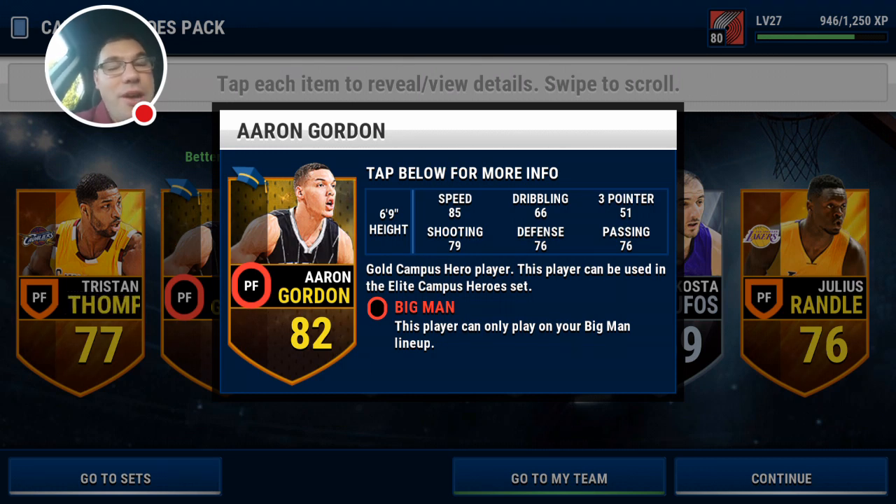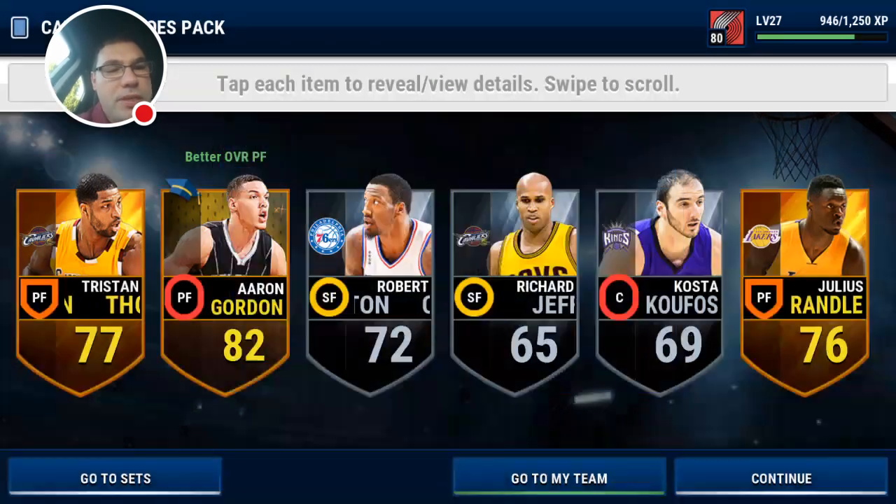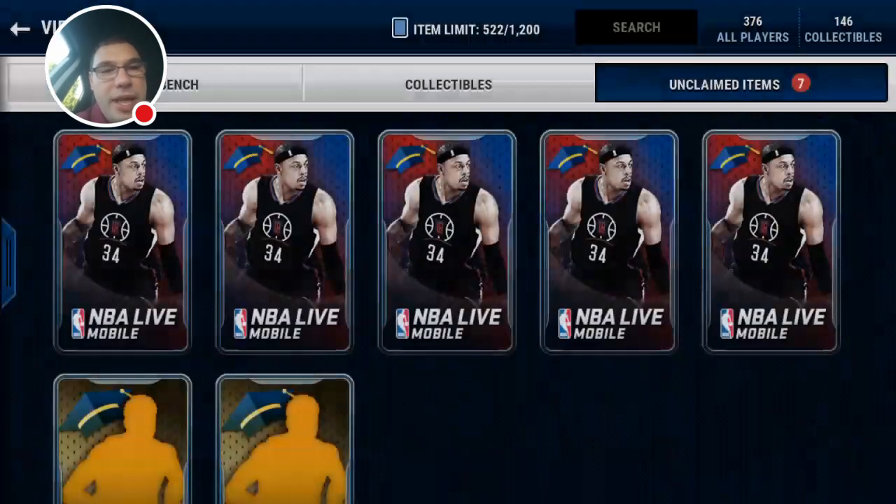I wish they had a dunk rating on here, but that fool can smash — he's gonna smash on some people. I cannot wait to throw him in our lineup. I think we got Aaron Gordon, James Harden possibly, and DeAndre Jordan in our big man lineup from today's pulls. That's pretty nice.